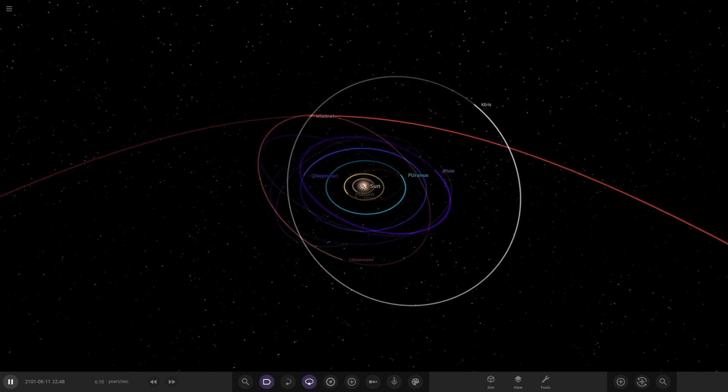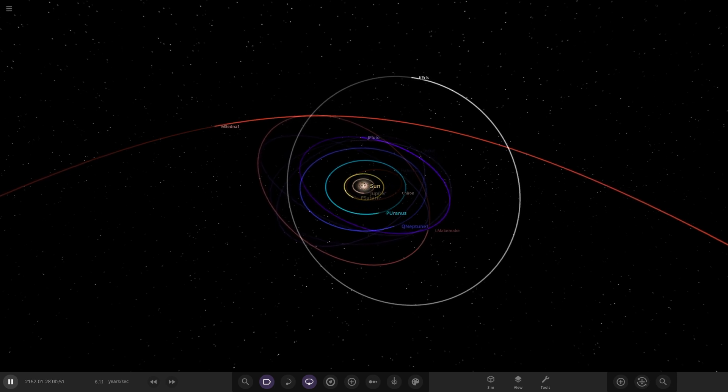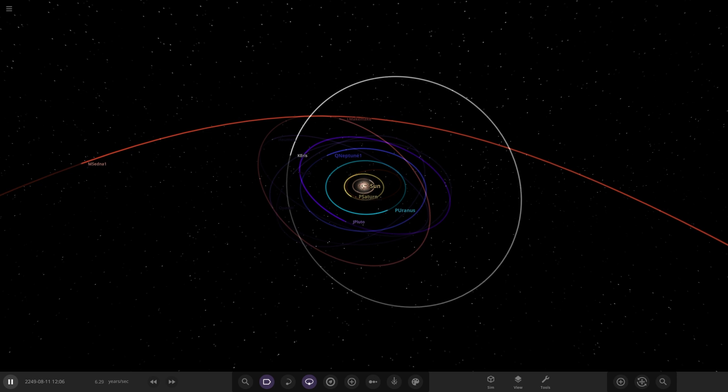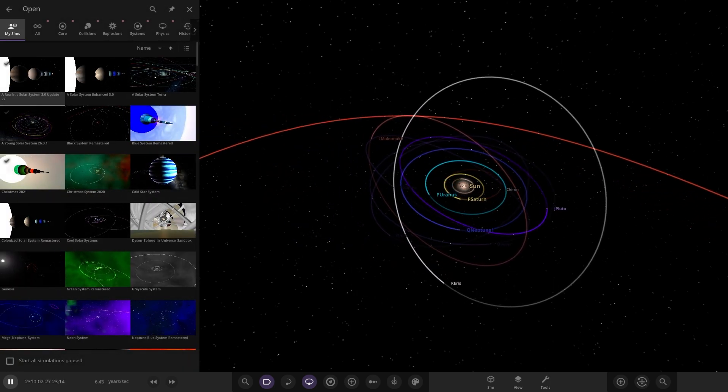Hello everyone and welcome back to another Universe Sandbox video. Today we're doing another episode of checking out one of your solar systems. We are on episode 198 of this series, so almost at the big 200 live stream, which should be pretty exciting. Without further ado, we're getting into today's simulation from user GreenishGreen. Their system is called the Venlapic system, and it features a red giant dying star, so it sounds pretty interesting.